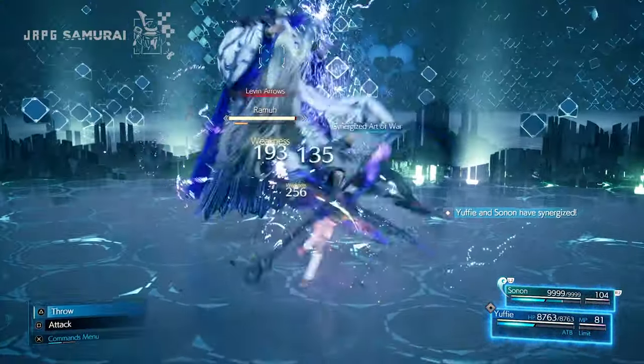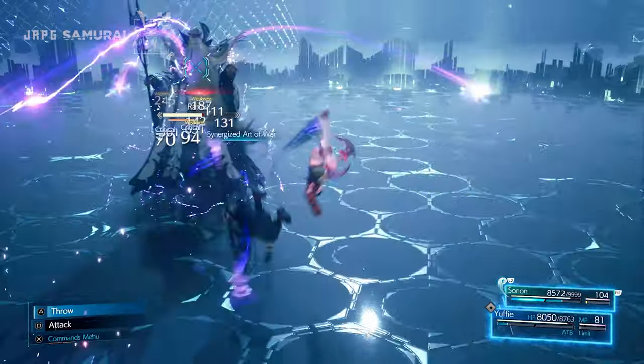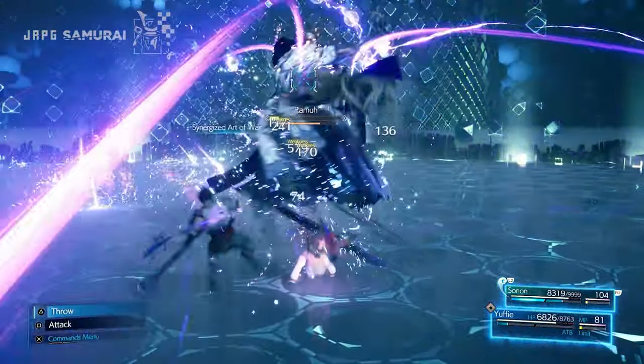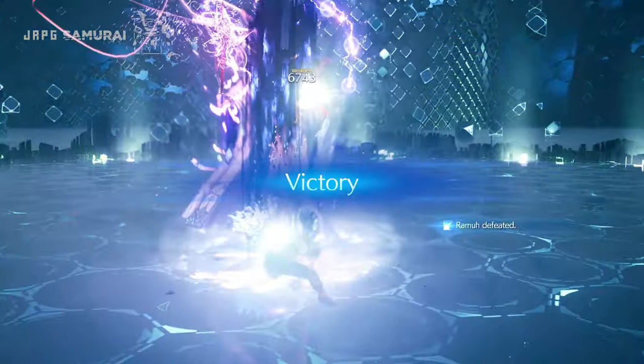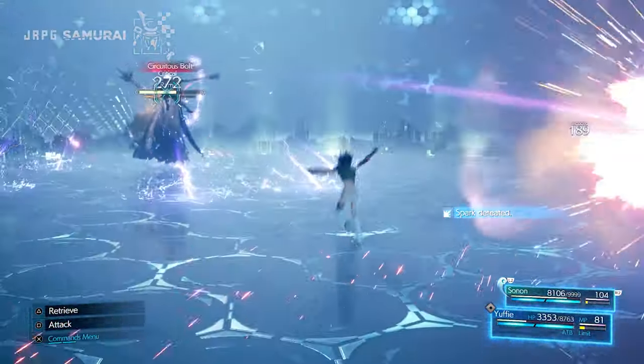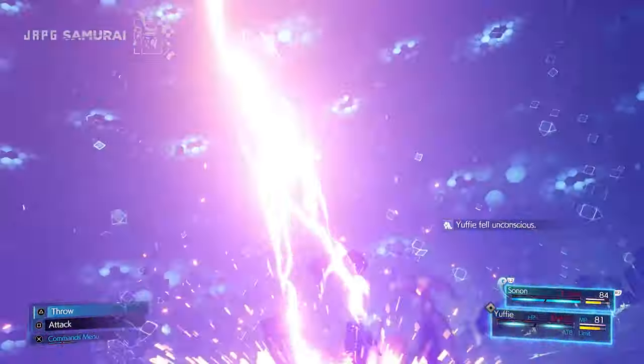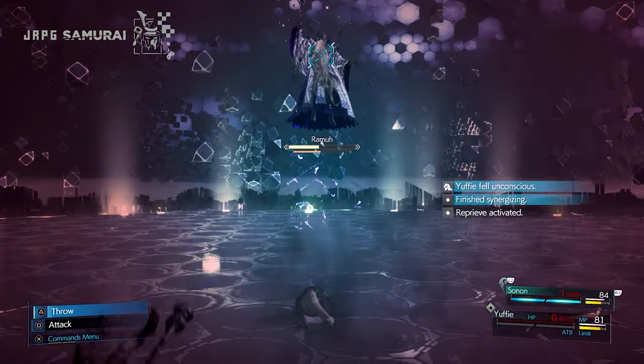Believe it or not, that's Ramu for you. He hits like a truck but has ridiculously low HP. If you are failing to kill him before he casts Judgment Bolt, try destroying all the summoned sparks — this will leave him pressured, or else you will be wiped out. That's about it for the second round and on to the last match.